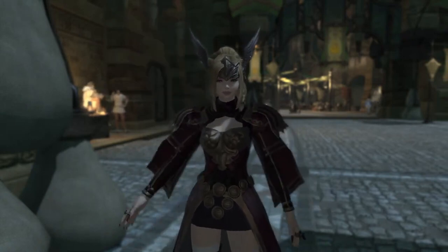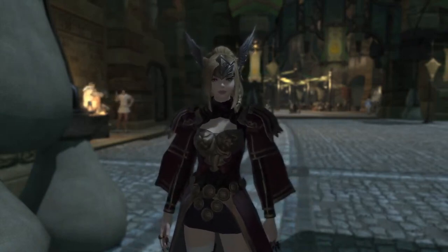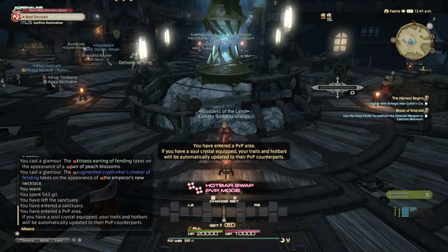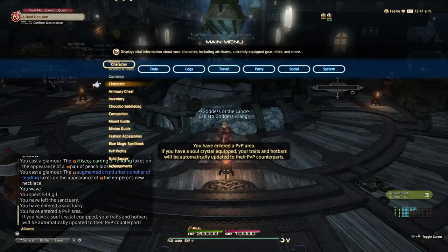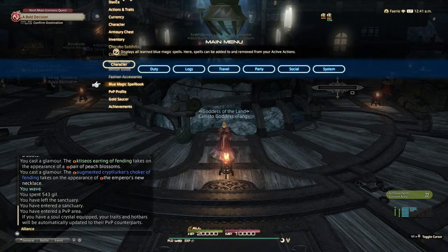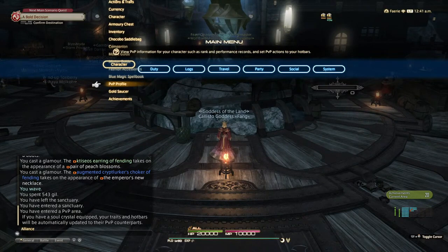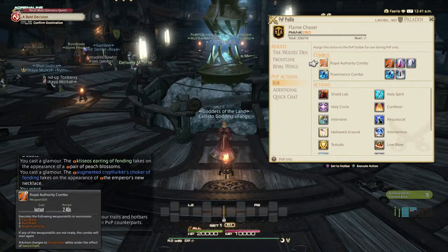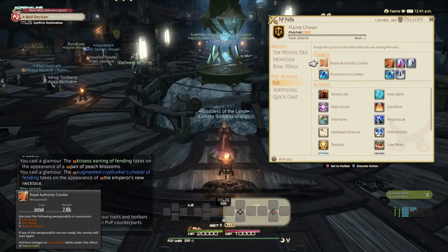Hello, this is Kelly from FanFan Gamers, coming to you live from Final Fantasy 14. Today I'm going to be showing you the player versus player area, which is the Wolves' Den Pier. You have to be level 30 to unlock this area. Also, when you go to this zone, you have to make your macros in this zone only, because the macros you already have pre-done will not work in this zone. I hope you enjoy the video.